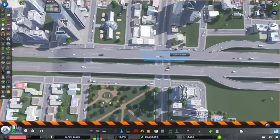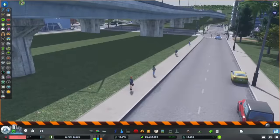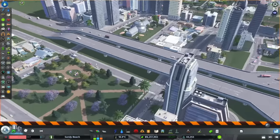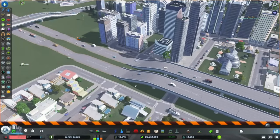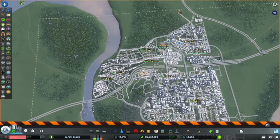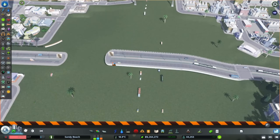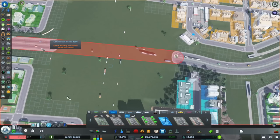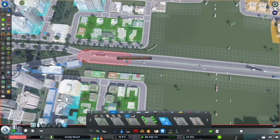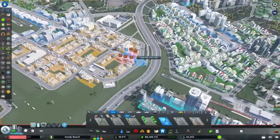Now we're going to remove all of this and replace it with a boulevard of sorts. I am going to keep this section of elevated highway because it's not causing too many problems disconnecting the city, as there is plenty of connectivity underneath. We could go ahead and build an elevated highway all the way through, but it doesn't solve the problem of being connected to this outside source.